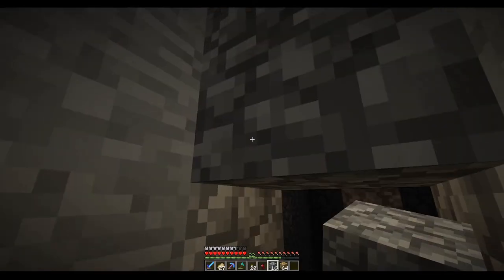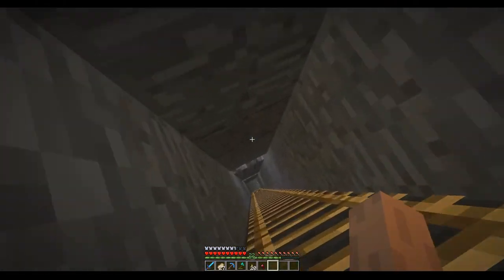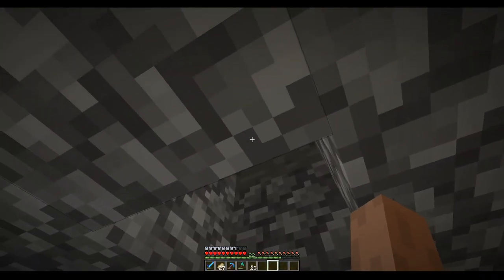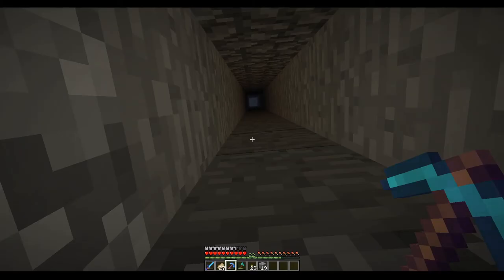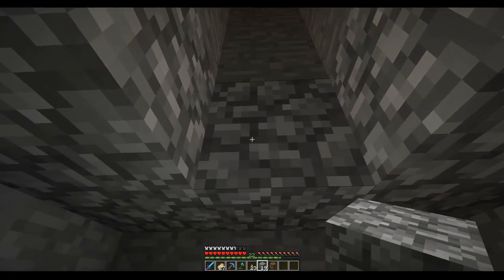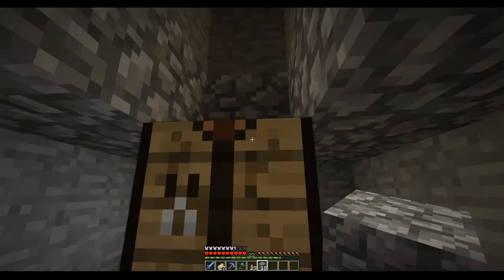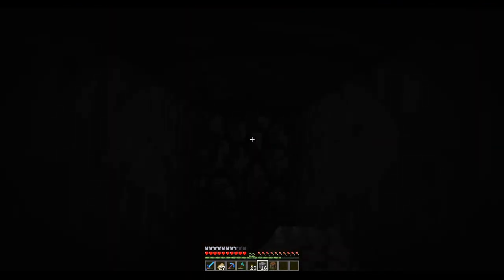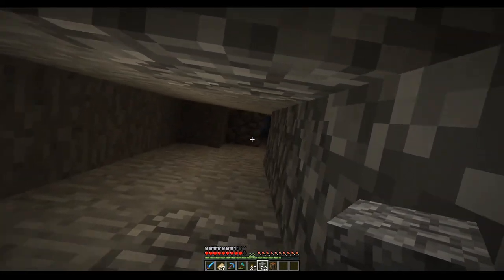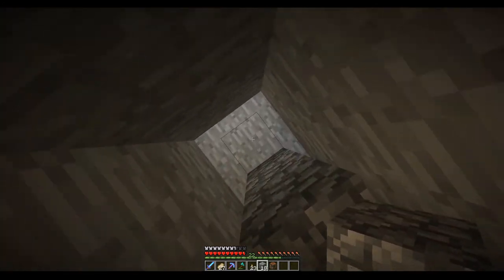Let's see if the zombie spawner works. Suddenly, we got a creepy cave sound — great, I love that. That's not good, I think we made the drop a bit too deep. I remember zombies need like 20 blocks to not die. Let's move it one up. That's still too deep, so let's go 5 blocks up — 1, 2, 3, 4, 5. Let's hope this is not too deep for the zombies, because I need this XP farm. Long time ago I was good at making these, but I don't know what happened.